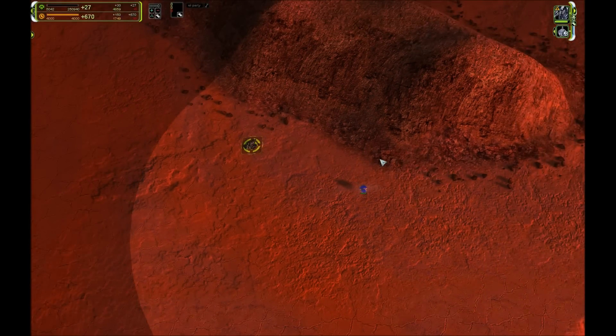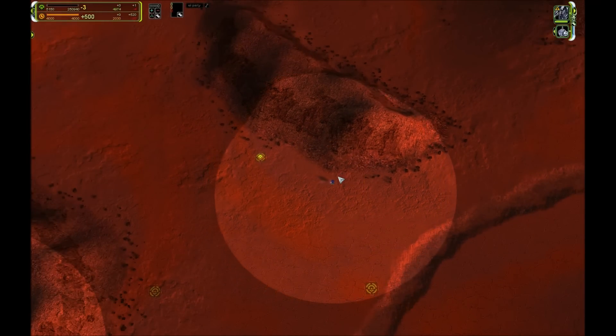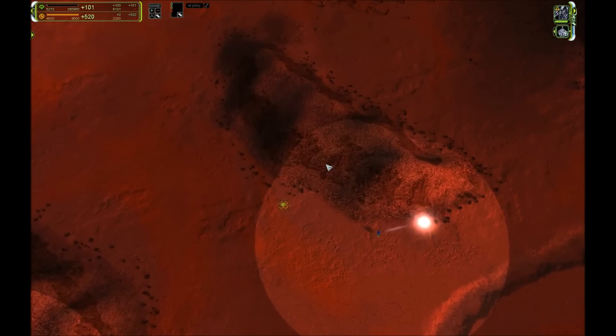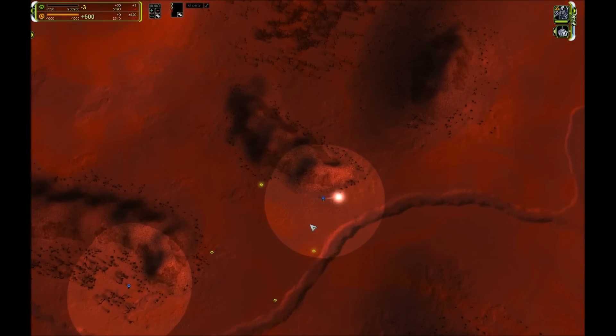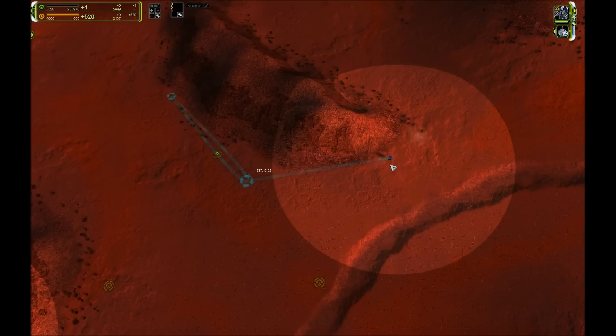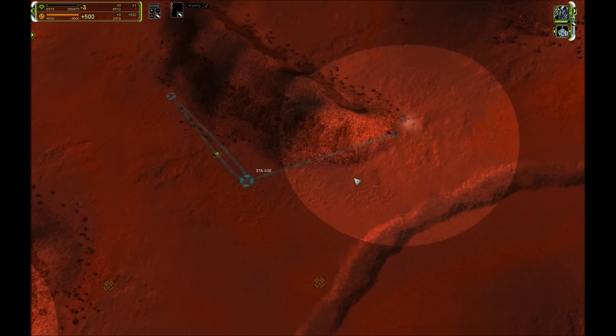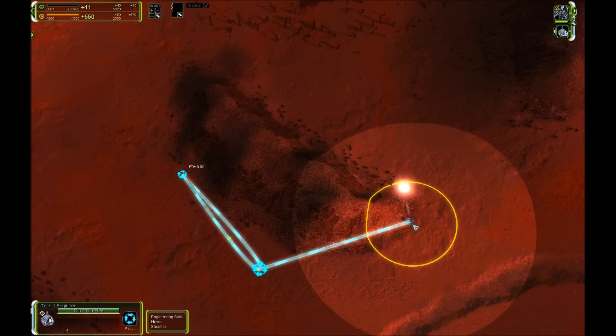The PATROL command has the advantage that the engineer never idles. Even if no reclaim is in range, the engineer keeps traveling. If there's an air fight later over a hill and wreckages drop, the same engineer given this command several minutes ago will reclaim those wreckages on the way. So PATROL is a good way of having permanent reclaim coverage on the map — it is infinite and the engineer never stops. It requires minimal babysitting, though you should notice if engineers given a patrol command are idling with nothing to reclaim.